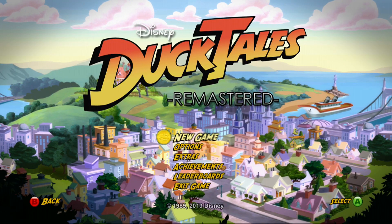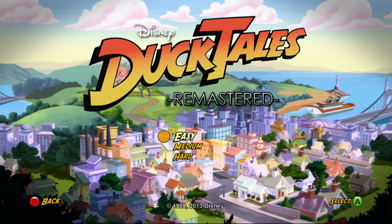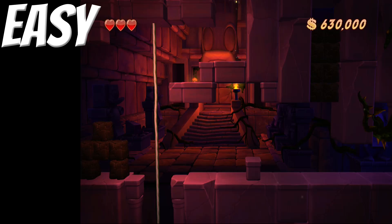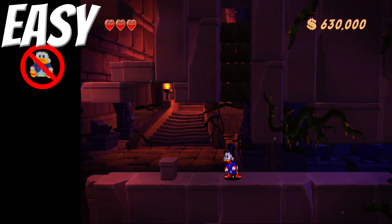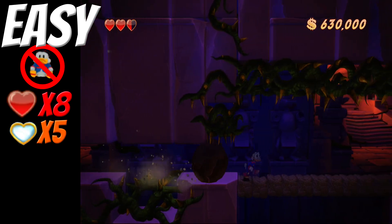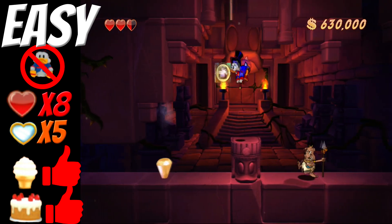When you start the game it has three difficulty settings: Easy, Medium, and Hard. You can unlock a fourth difficulty setting, Extreme, after beating the game on Hard. On easy you have unlimited lives, so there are no one-ups hidden throughout the game. You get two hits per heart, and there are eight hearts total if you find all five hidden throughout the game. Ice cream and cakes are available on this difficulty to replenish your health, and you can get a complete map of each level.